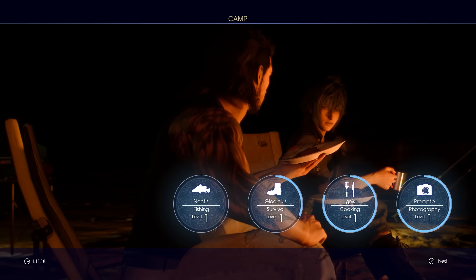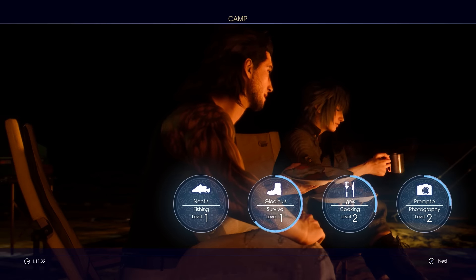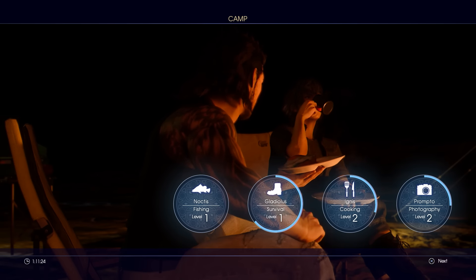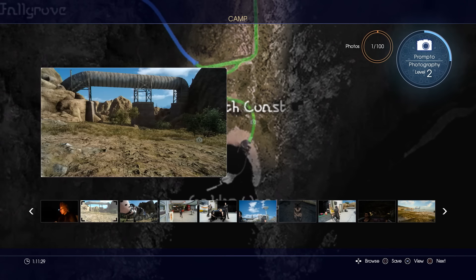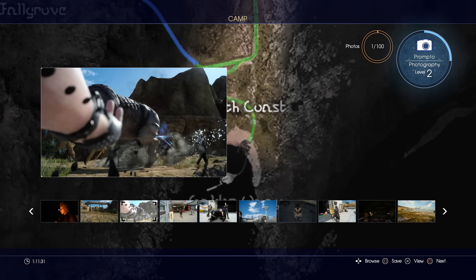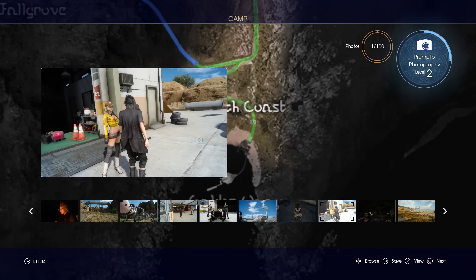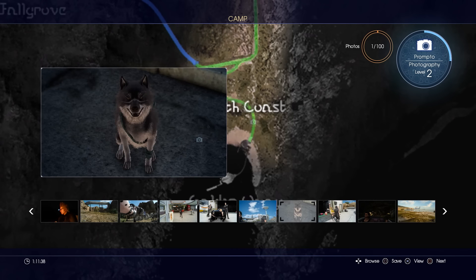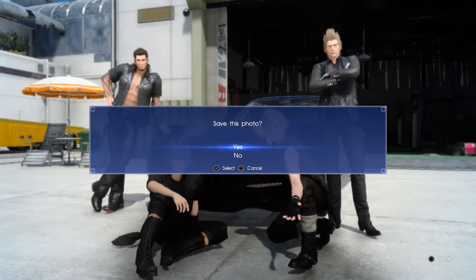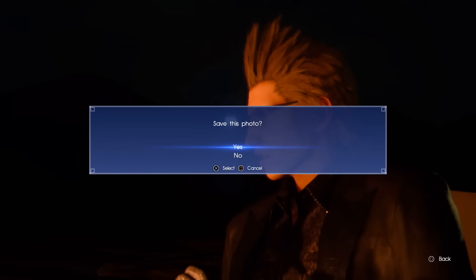During your adventure, Prompto randomly just takes pictures — they're different every time. As you see, he levels up and the photography gets better. They all have different skills: Noctis can level up his fishing skill, Ignis levels up his cooking skill, and you can see the pictures Prompto's taken while you've been out and about. At the moment his photography skills are like level minus five — that's not a bad one actually. You can save your favourites and view them at any time from the main menu.